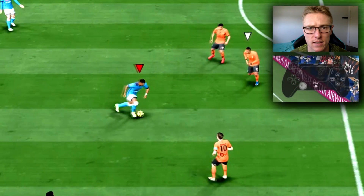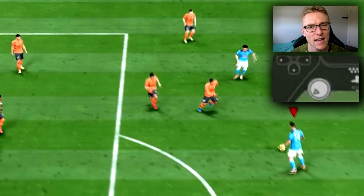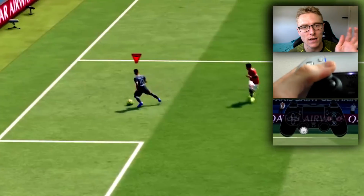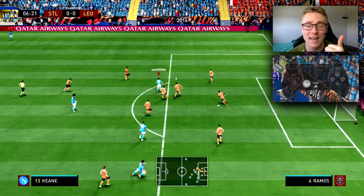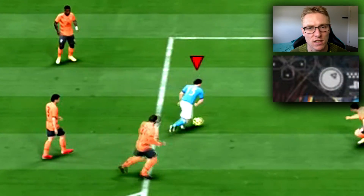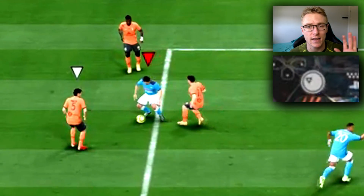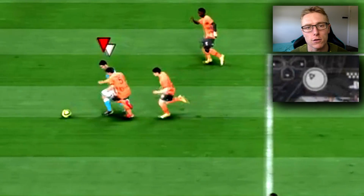How to dribble in delay: I've covered this in my complete dribbling tutorial, but I stress that you need to chop the left stick, not roll it, especially in FIFA 22. Even in good gameplay, rolling the stick causes the player to take larger touches. In delay, you need to be chopping that left stick to control the ball better and keep it close to you.